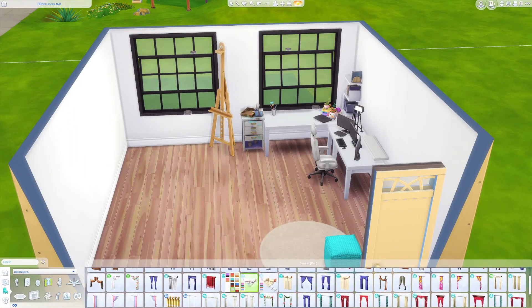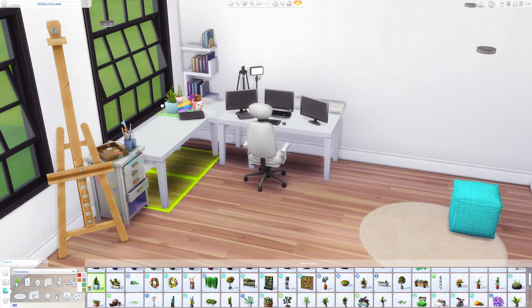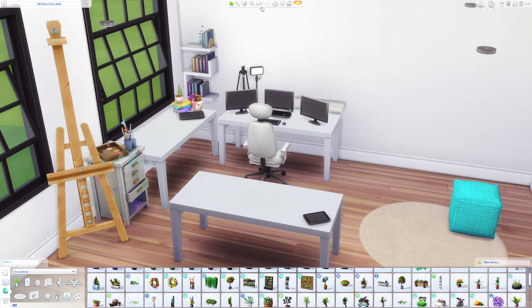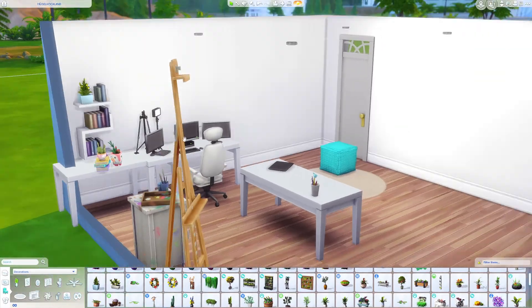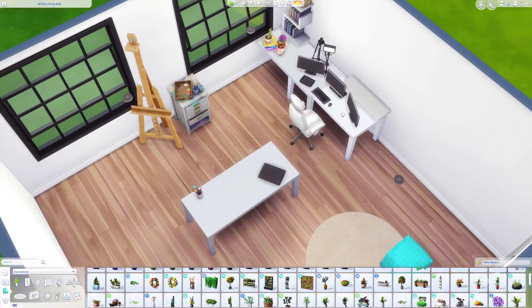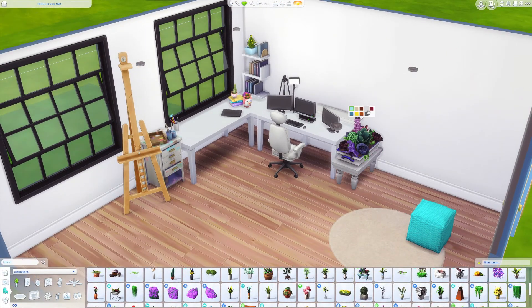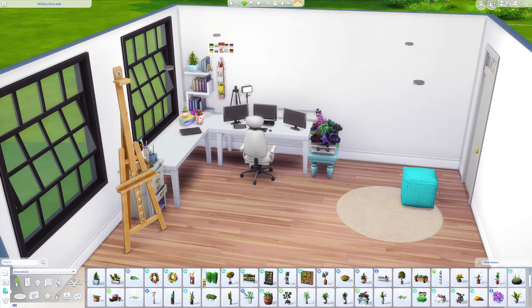In the thumbnail you saw a small section of this office building, which was built by Sumi Builds and it looks so great. I really love the exterior — it's exactly what I like. The building also has some common rooms, for example one has a table football, which I think is really cool.